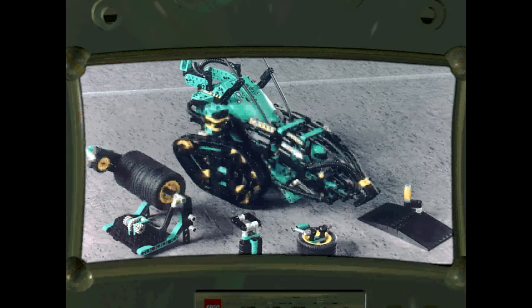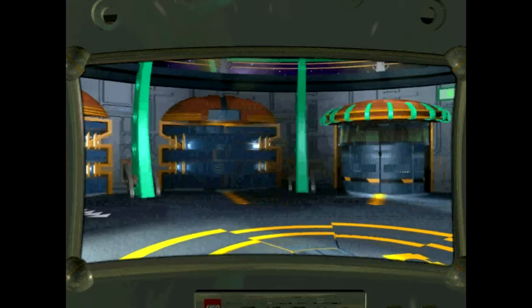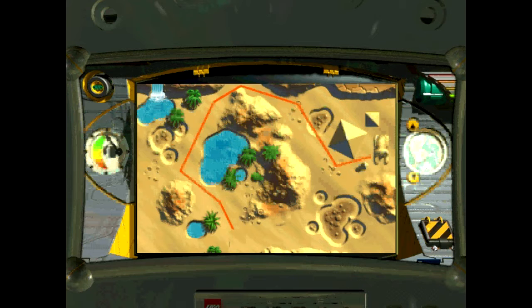Building instructions for all of these items are to be found in the build pod. Once you've completed these tasks, access the control panel and begin planning your mission.